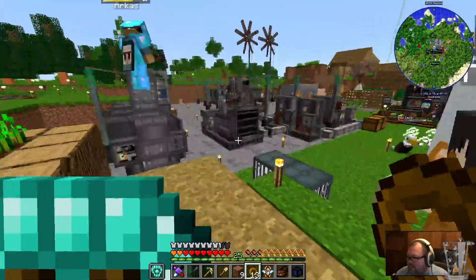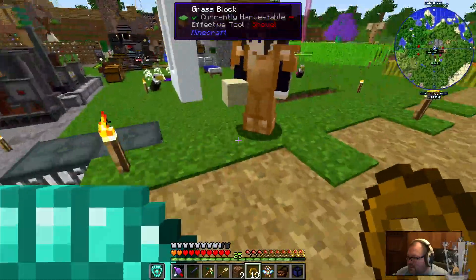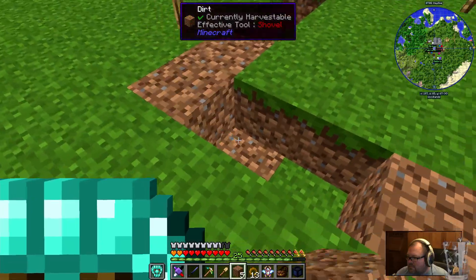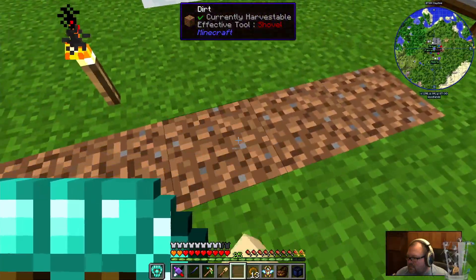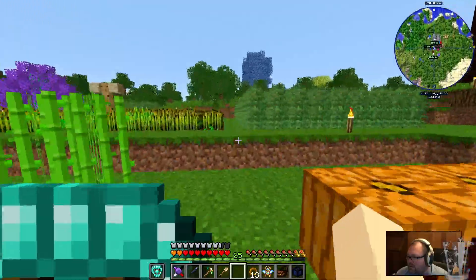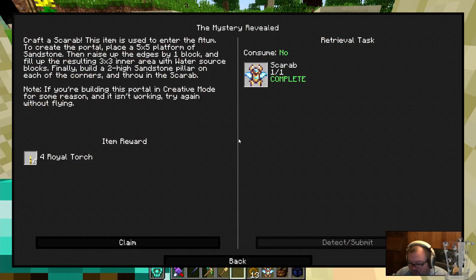Look at us go! We're getting so many ores — something good. Is this what was described? I don't know where you are, Numbers — I'll see you over there. There's a minimap. Let's see — finally, build a two-high sandstone pillar on each of the corners. Yep, okay.